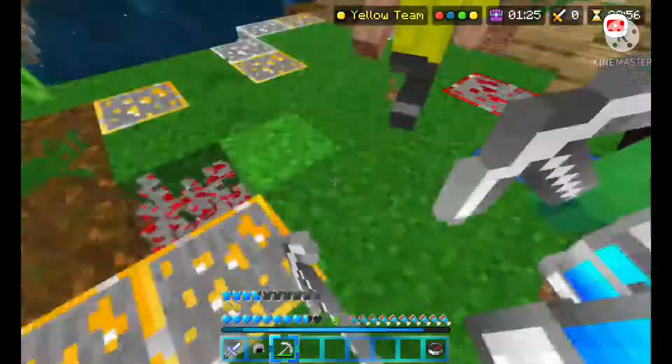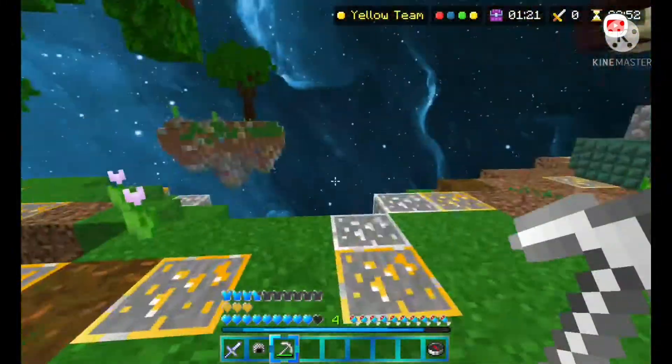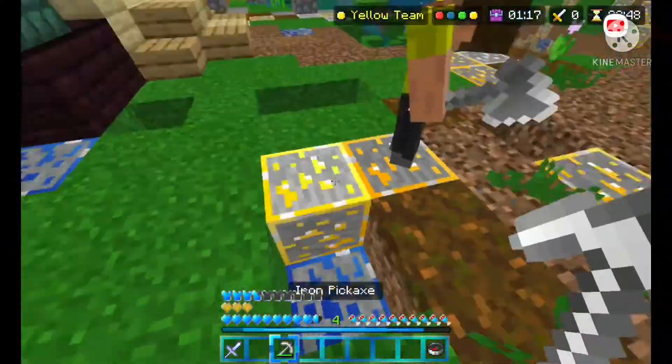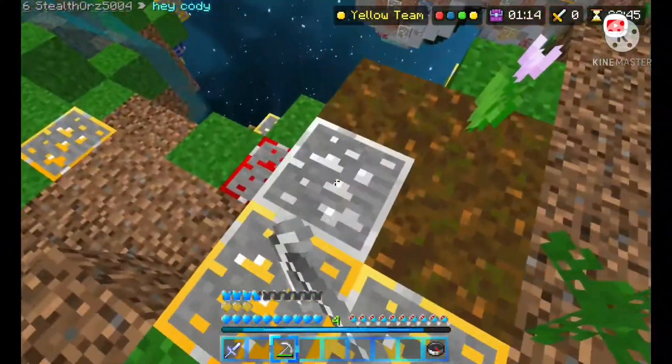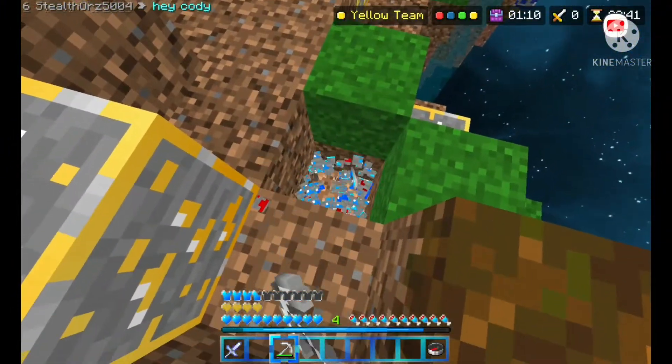Let's grab some more — do some normal things here. I don't have blocks, how am I supposed to bridge? Please give me blocks. Oh, white owens gave me an arrow — let's go!